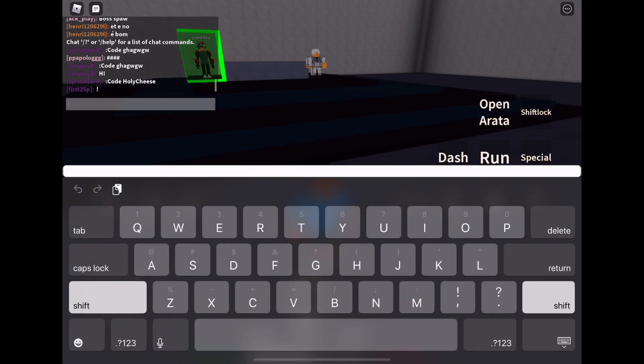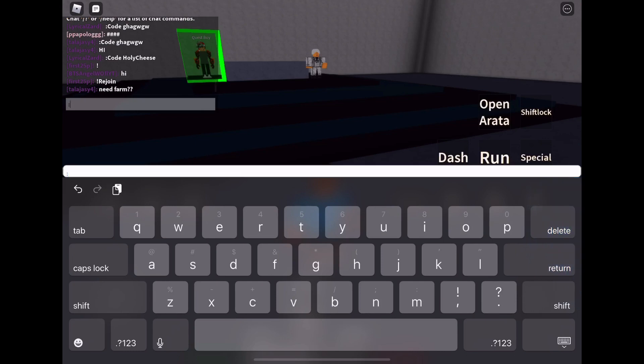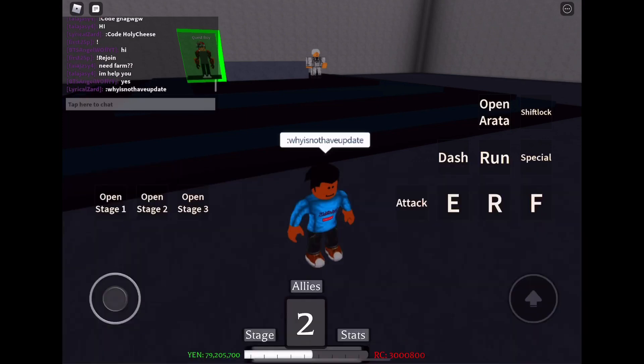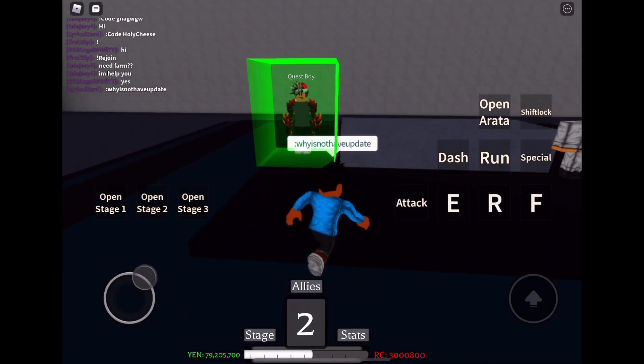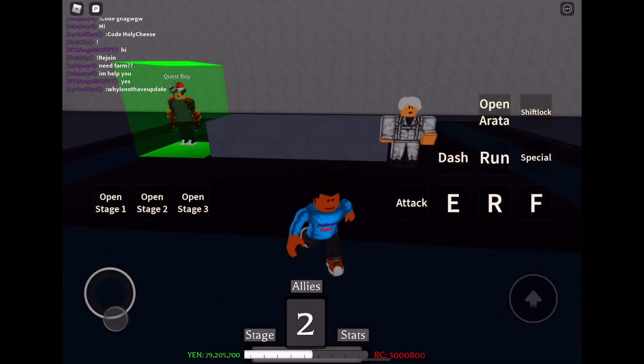This next one is the odd code out — it does not have the CODE prefix. It just has the two dots and then the code. You're going to need the two dots and then W-H-Y-I-S-N-O-T-H-A-V-E-U-P-D-A-T-E. So: two dots, then WHYISNOTHAVEUPDATE, with no spaces. That one will also give you 25 million yen and 1.5 million RC. I was confused because I thought it had the code prefix behind it, but it only worked once I removed it.